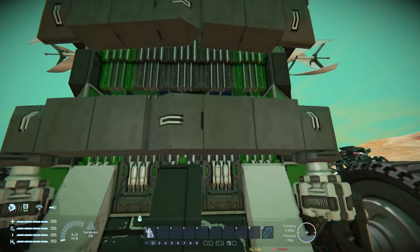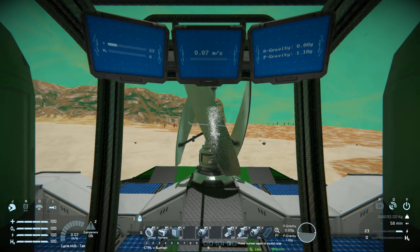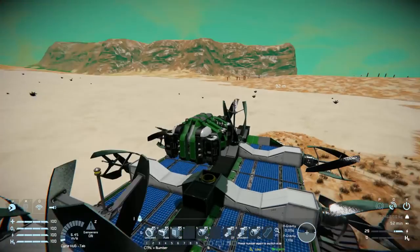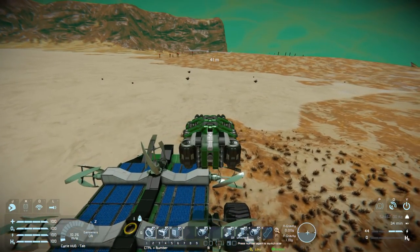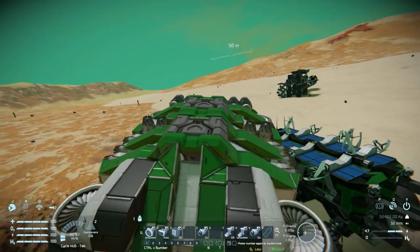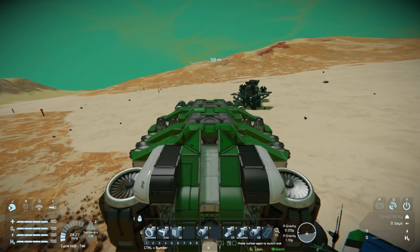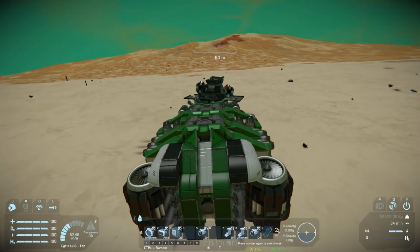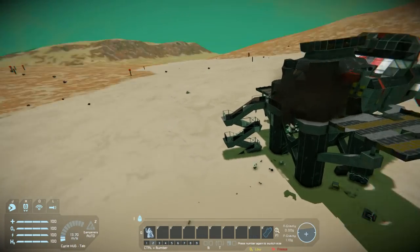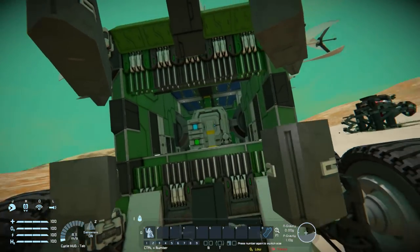Now it's time to get into the stubby transport ship up here — I'll try not to crash. Putting the battery onto auto and unlocking it, we can float away. This ship is pretty speedy actually — I really like the design. We've got our landing gear, can turn off some thrusters, and ride it around — or crash it into things. That went quite well, and now we can come back into the rover.